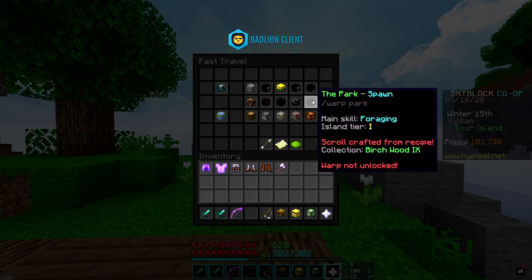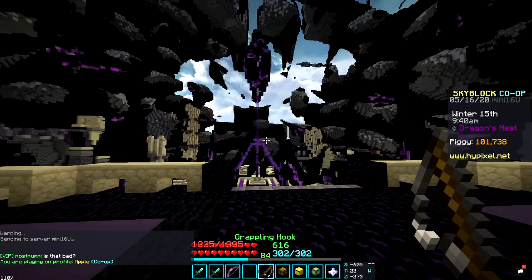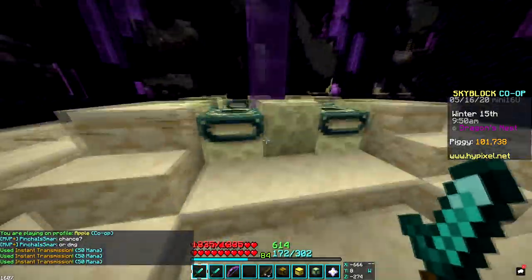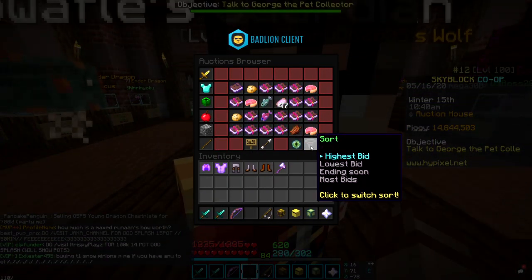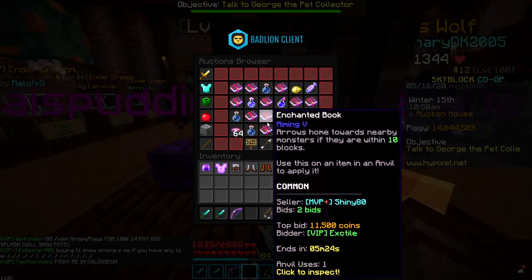The only fast travels I haven't unlocked are the park spawn, spider's den spawn, and the dark auction, which is going to cost us a small fortune. It is quite nice to have a warp directly down to the dragon's nest, but I'm not quite ready to fight these yet. We have like 14.8 million coins to spend, and I think the first thing I want to look for is a relatively good enchant book to put on the sword — not the best of the best, just something that can deal some damage.